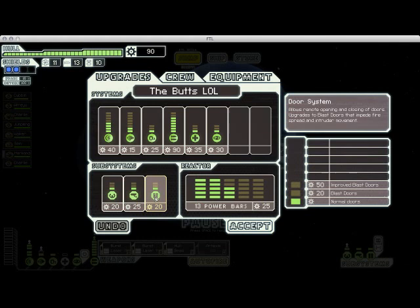The first thing I'm going to upgrade is my door system. Upgraded doors will mean that it takes longer for enemy crew and fires to break through them. This is very important because you can delay boarders and increase the amount of time you have to deal with fires on your ship before they become more dangerous. You generally want to have it upgraded all the way by the end of the game, but for now one level of upgrade is good enough.